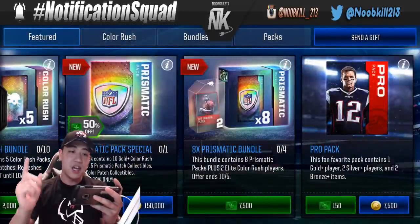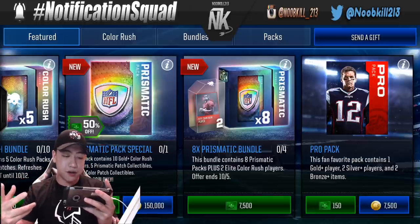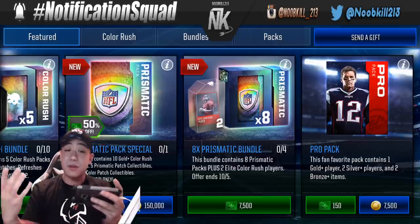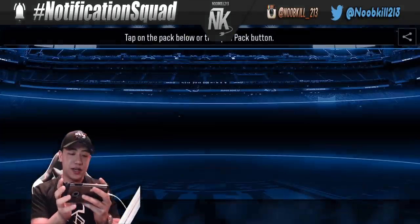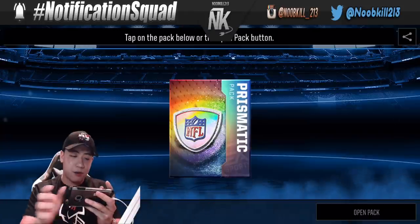These packs do go for 1,000 Madden Cash each, but there is one pack you can buy with coins. We're going to be opening a bundle for 7,500 coins, which gives us eight of those packs and of course two Color Rush elite players guaranteed. Let's test our luck and see what we can get.